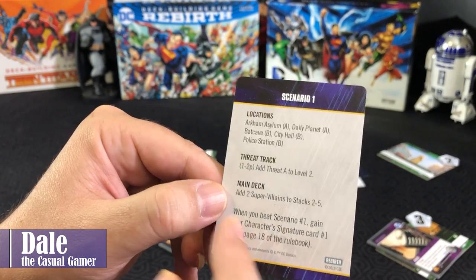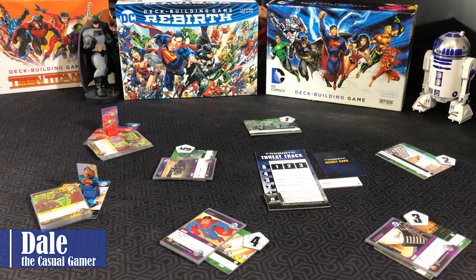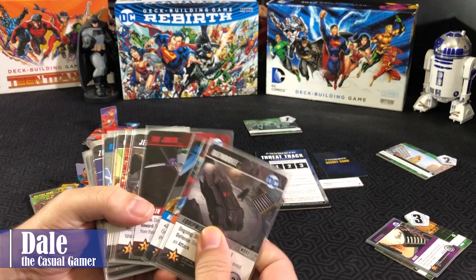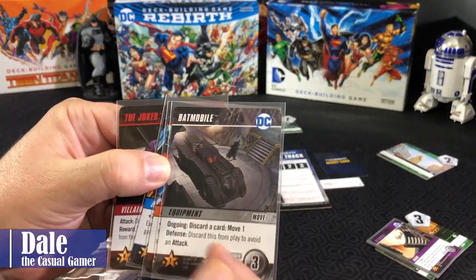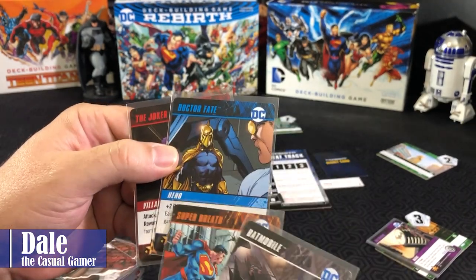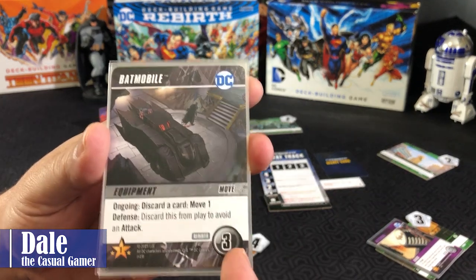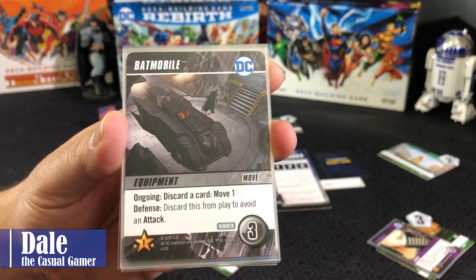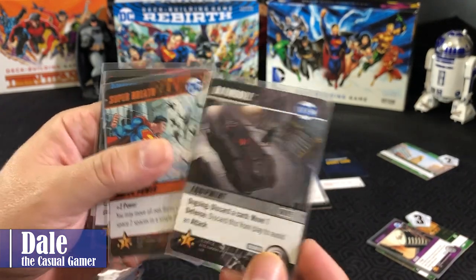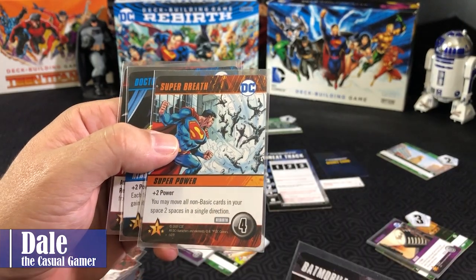Then it gets to building our main deck. It tells us to add two super villains to stacks two through five. We'll gather all the cards to make up the main deck. We have equipment, superpower, hero, and villain cards. Cards have a cost and, in other modes, victory points. Some cards have a special ongoing ability — when played, they stay out in the field until you use them for their secondary ability.